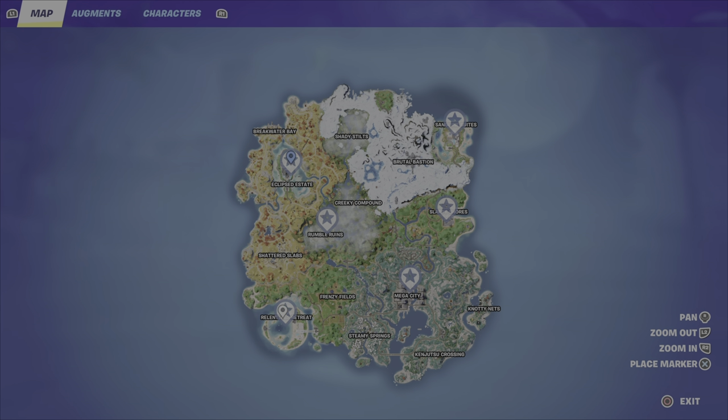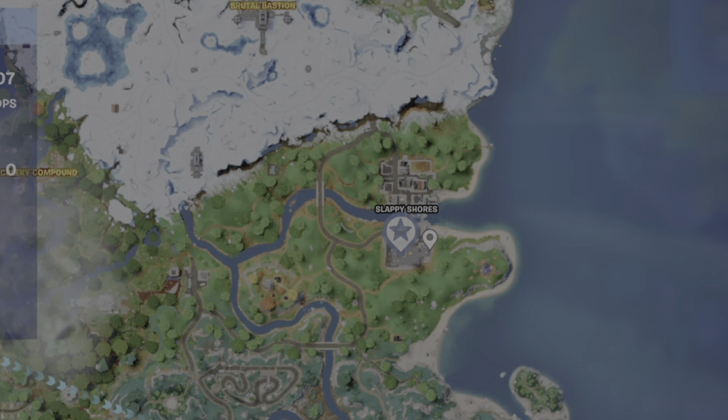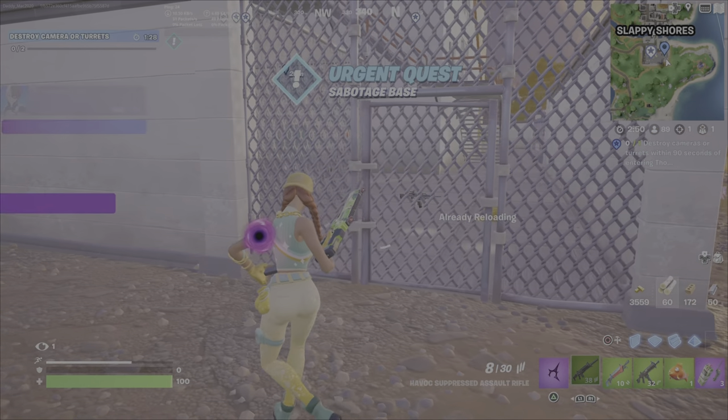So assuming you're still in the Stronghold while you're doing the challenge, the quest will appear and you will have a 90-second timer. Now you can go to any of these Strongholds, but I'm definitely still recommending Slappy Shores up until this point — I think it's the easiest of Thorn's Strongholds, especially when it comes to dealing with and completing these challenges.